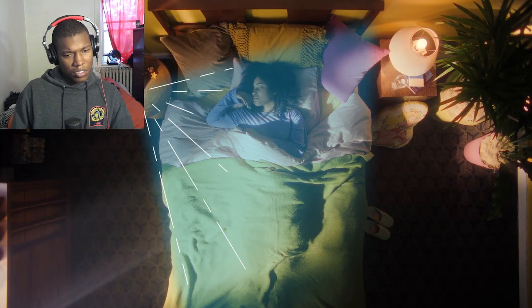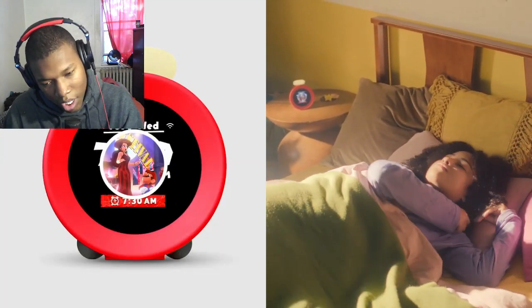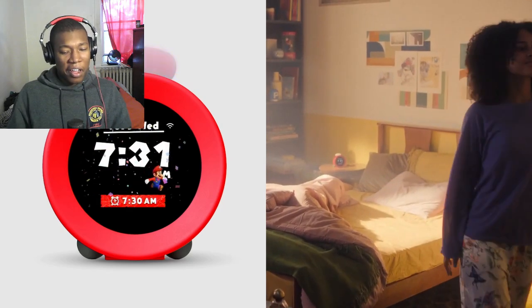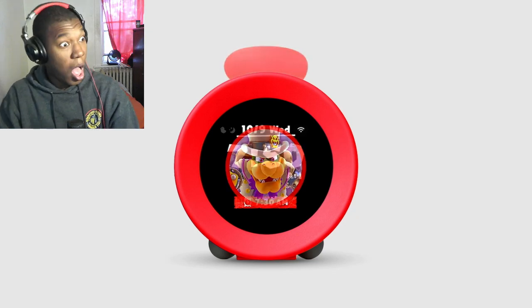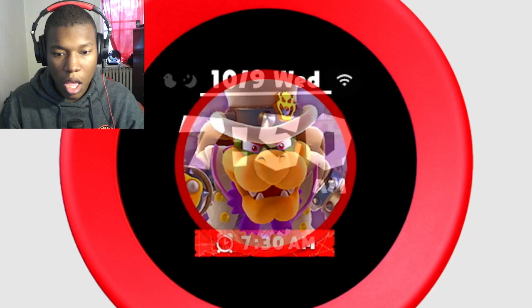Alarmo detects movement with its motion sensor and responds to your actions with sounds. When you get out of bed, Alarmo stops automatically without you needing to touch it. Keep in mind, the alarm will get more intense the longer it takes for you to get up. So rise and shine.